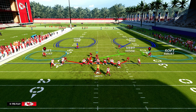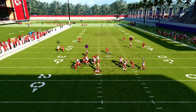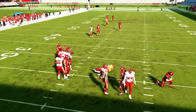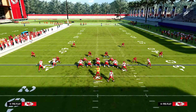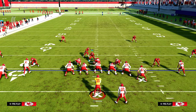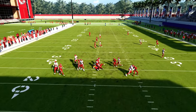When you blitz this linebacker on the left, I recommend pinching your linebackers — I think it's just better. You get a little bit better pressure. This will also work against a blocked running back. If they block a running back, all you're doing is blitzing this linebacker, and with a blocked running back it's a little bit easier to get the pressure in.